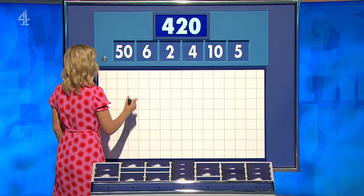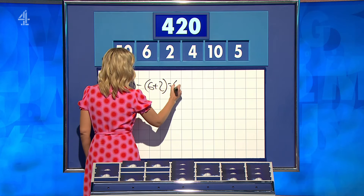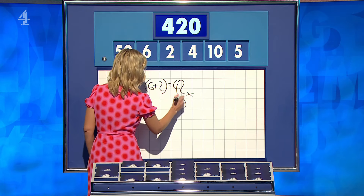Rob? Yes, 420. And Steve? Yeah, 420. Off you go, Rob. So, 50 minus 6 plus 2 — that's 42 — times ten. So many ways for this one.